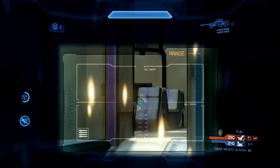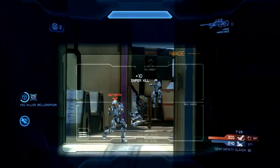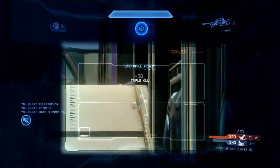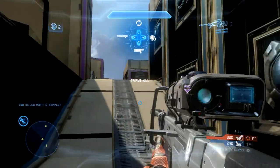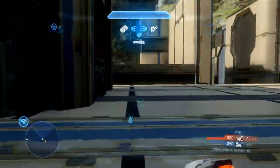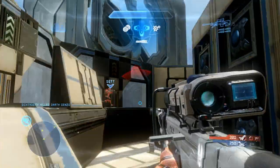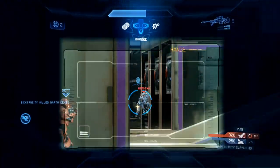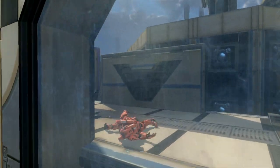Hey everyone, it's Yunushek here and I'm gonna bring you a quick clip commentary where I show you the importance of ordinances in Halo 4 Infinity Slayer. I start off getting a nice triple kill using the human sniper rifle and then I use the tactical package called requisition to get a beam rifle or damage boost option. These are both great options for doing damage and helping clear out top middle, which is what you want to have on this map.